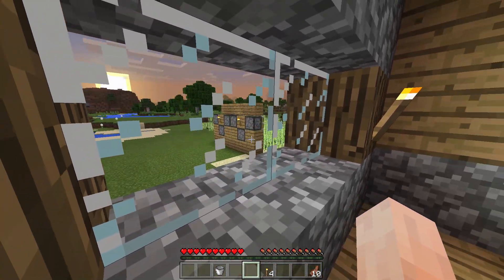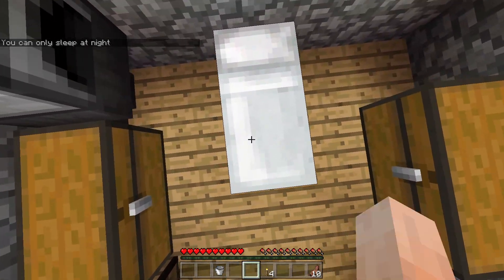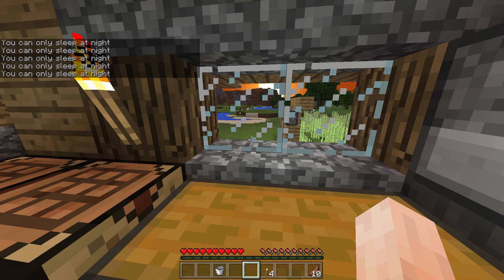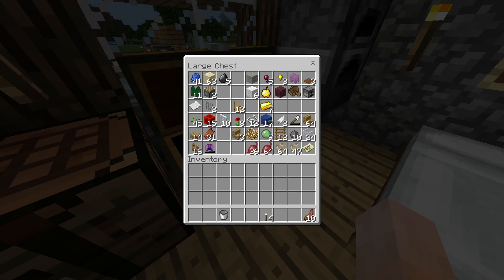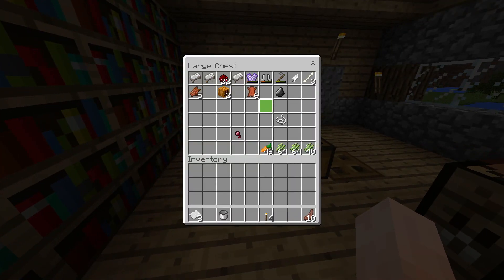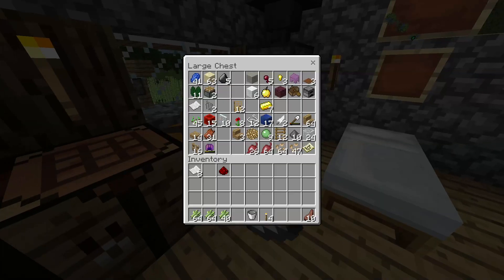One of the first things I want to do is sleep, but first I want to organise myself some chunk borders. To do that I'm going to need a few maps, which means I'll need a lot of paper, a little bit of redstone, and a little bit of iron. We still don't have coordinates up on the screen, and I appear to be almost out of iron.